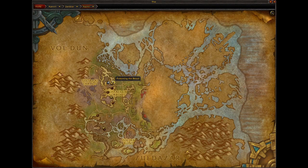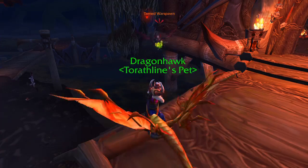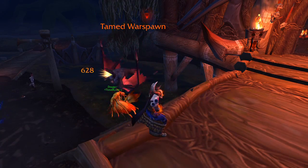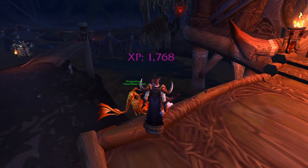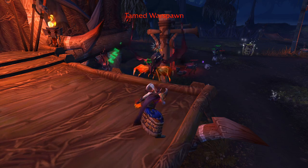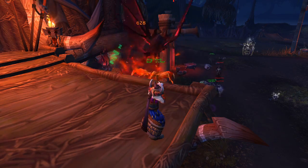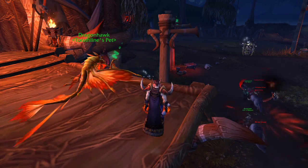A similar quest is available at the other end of the leveling spectrum in Nazmir, about halfway down the Nazmir quest chain. The relevant quest is called Poisoning the Brood, and the exploit is exactly the same as before: tag the tamed warspawn bats with a damage attack, use the quest item, and they explode, giving you full experience. This is visually spectacular and a lot of fun to do, but it's not really viable as an optimized form of leveling.